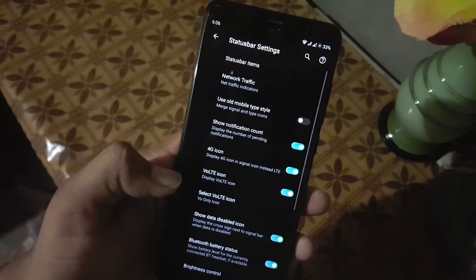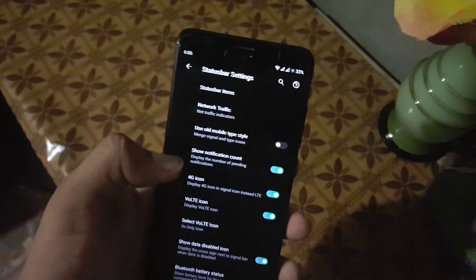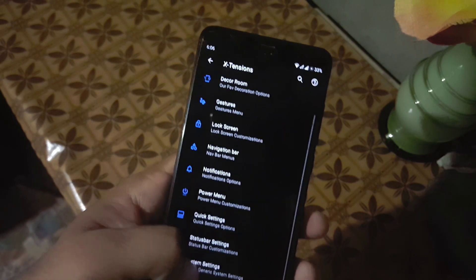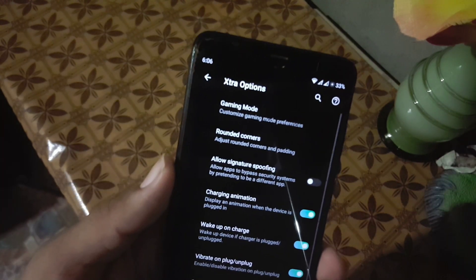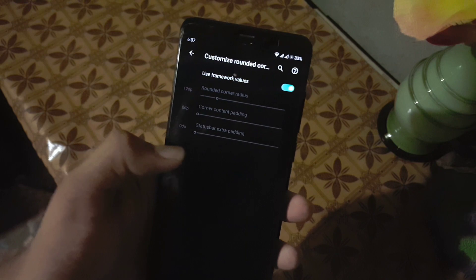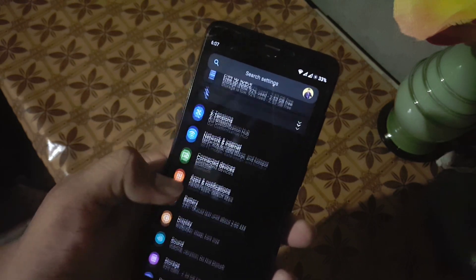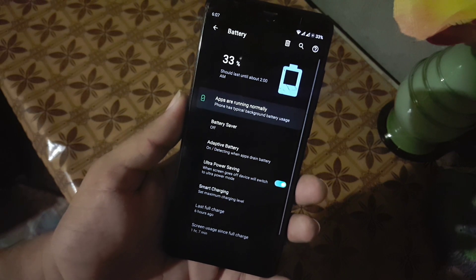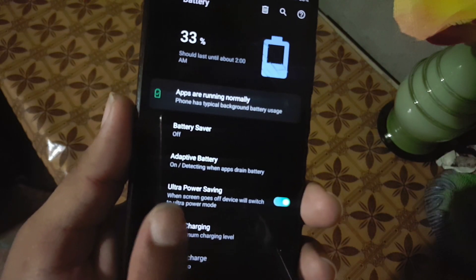Then we have power menu, quick settings, and status bar settings — from here you can manage the status bar items, network indicators, and some other settings. In the extra options we have an amazing advanced gaming mode, rounded corners, and some other settings.